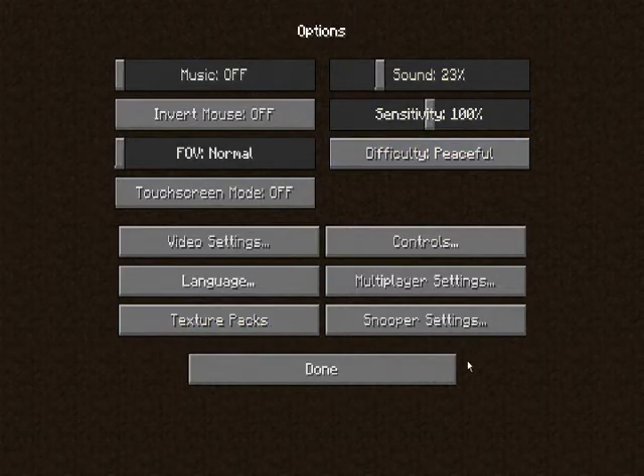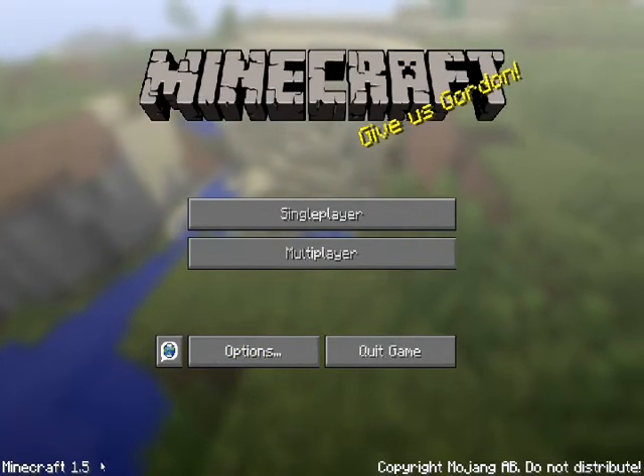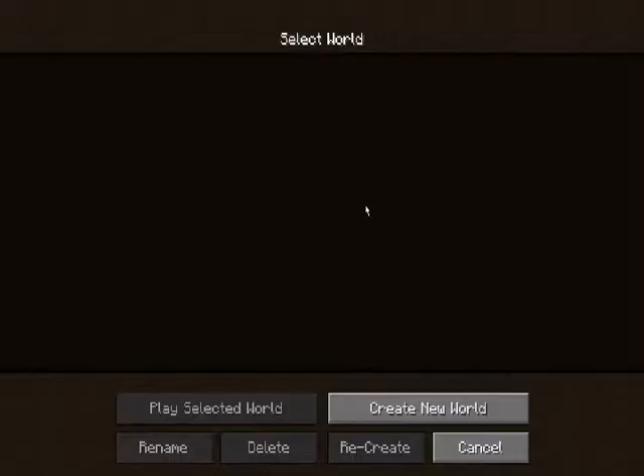I'm using the Vatican Faithful pack for 1.5 and I've got Optifine installed. This is Minecraft 1.5, so we do have the new stuff installed like all the Redstone blocks, TNT carts, hoppers, and stuff.